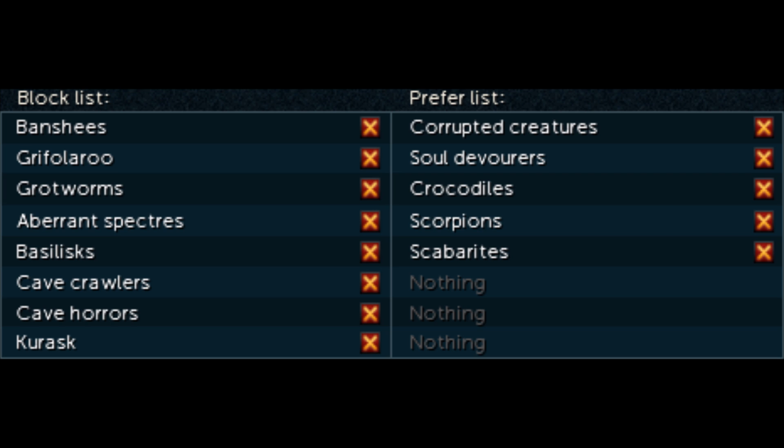On screen is an ideal block and prefer list, if you're just going to be using Summoner for this method all the way to 120. You want to block the really high weighted tasks that Summoner provides. These are Banshees, Griffilaroo, Grotworms, Aberrant Spectres, Basilisks, Cave Crawlers, Cave Horrors, and Kurasks. All of these have a super high weight. Getting rid of those minimizes the chance of getting bad tasks and maximizes the chance of getting the corrupted creatures that you want.